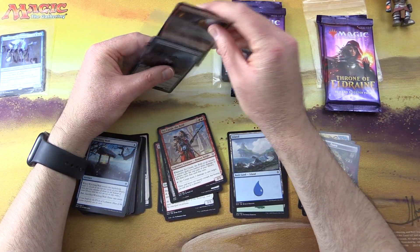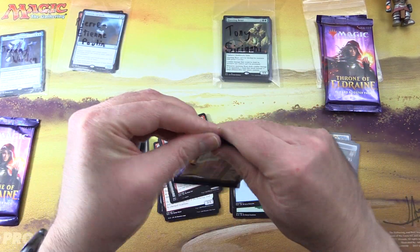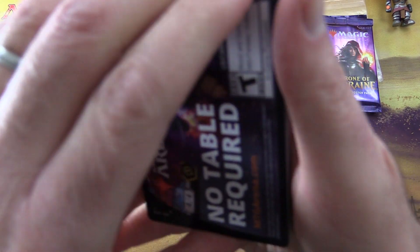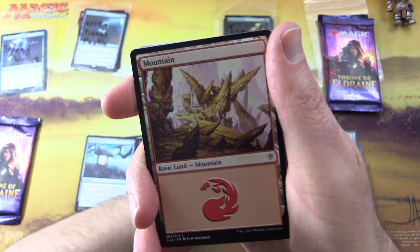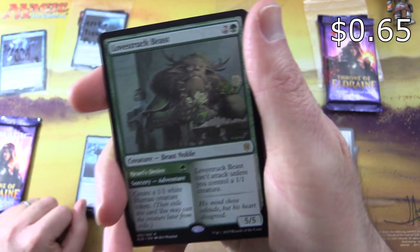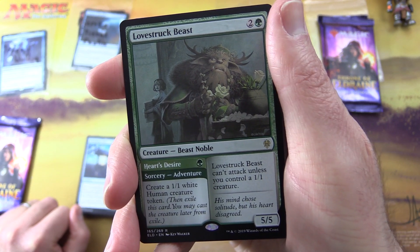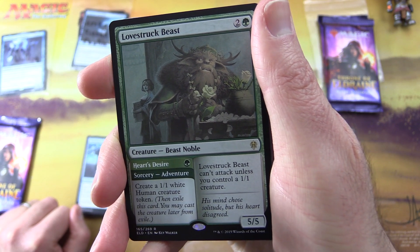Tucking that away for Pierre, moving right along to Tony — as if Tony needs any other goodies this month, but we're going to try our best with Chandra's help. MTG Arena token, mountain, and the rare is Lovestruck Beast, creature beast noble 5/5 for three. Hearts' Desire is a green sorcery adventure that creates a 1/1 white human creature token, and you can exile this card and cast the creature later from exile.